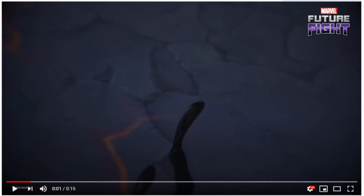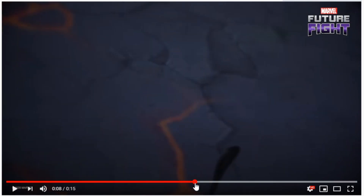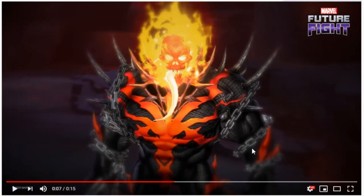Holy moly guys, did you see that? This is the Venom symbiote traveling — and just look at this, it's so creepy. There is our boy Red Hulk, and the Ghost Rider — they all combined together to form this epic Symbiote of Vengeance. Did you check out his tongue? It's so epic — it's the head of Ghost Rider and the tongue of Venom. Superb!